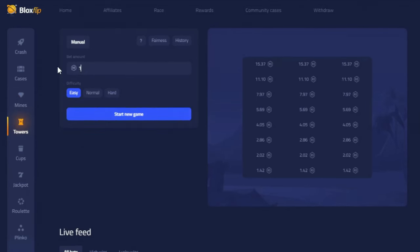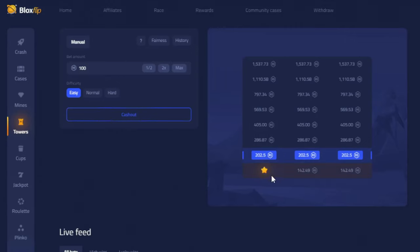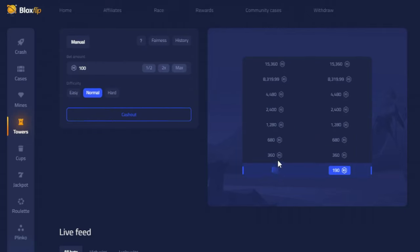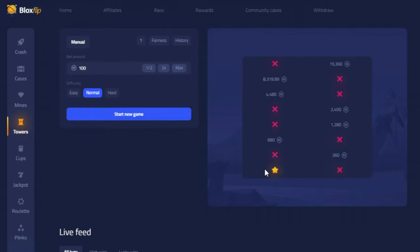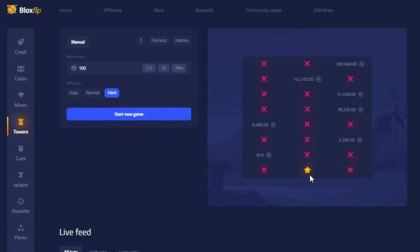Next up is Towers. There are three game modes: Easy, Normal, and Hard. The objective of this game mode is to climb the tower. You start at the bottom and then you can click one button per row. On Easy, there are two correct paths and one mine. On Normal, there's one correct path and one mine. And on Hard, there's one correct path and two mines. If you hit a mine, then you instantly lose. But if you go through the correct path, then you can move up the tower until you wish to cash out.